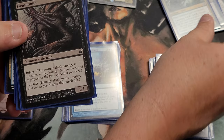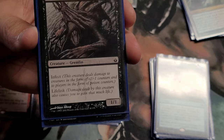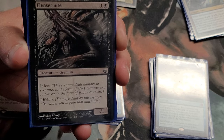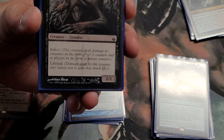Fyndhorn Elder — a one one infect two-drop. It's mainly for the lifelink aspect: it's just a one one so it gives me a little bit of life to keep me around. I can get it out early and it will keep a lot of people from attacking me because of the infect — they don't want their creature to get a minus one minus one counter, or if their creature is small it'll just die. You've got a little infect package that's just enough to deter people from messing with you.